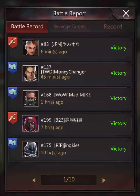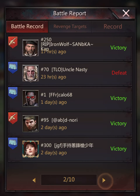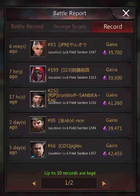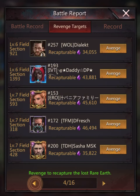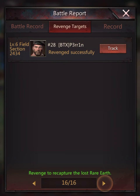First of all, it will come up with this. It will show you your battle record where you've attacked people or they've attacked you. You've got your record here showing your gains and what have you. What you want to do is hit the middle target which is revenge targets, and it will tell you down the bottom how many pages of people you've got that you can hit.